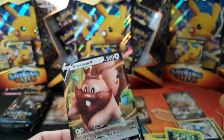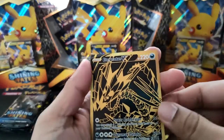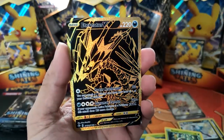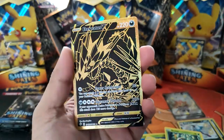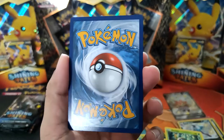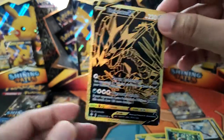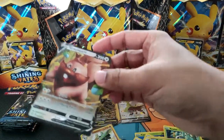Let's see what's behind it — hey, Greedent V as well! That's a nice pack right there. Look at that gold — Black and Gold Eternatus V. How are we doing? Absolutely spotless. Centering looks amazing on this as well. Bolton V came through for us!